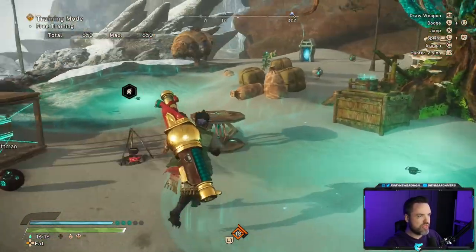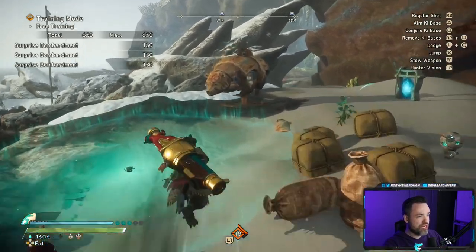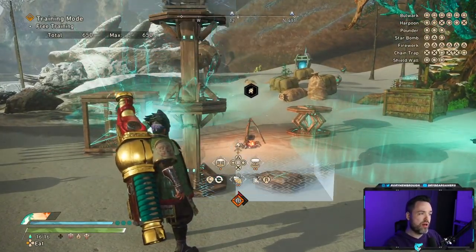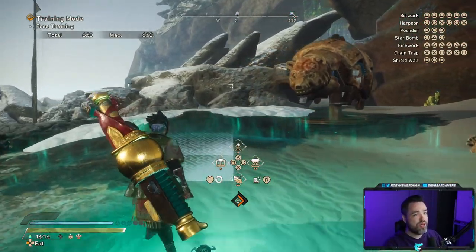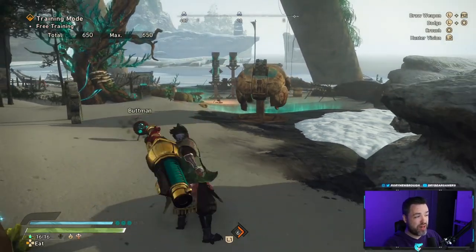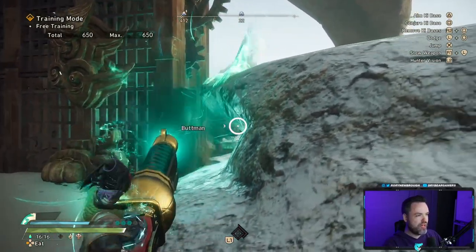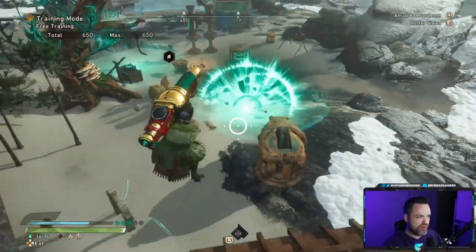There are also tons of traits that let you build the cannon up in meaningful ways. The trick with the cannon is setting up the right opportunities. I'd recommend using the harpoon to lock enemies in place, the chain trap to hold them, and bulwarks to knock them to the ground. You can also put up a bulwark and stand behind it for protection — side-strafe or even shoot through it for extra damage. If an enemy charges into the bulwark, they'll bounce off and land on the ground, letting you jump on them.